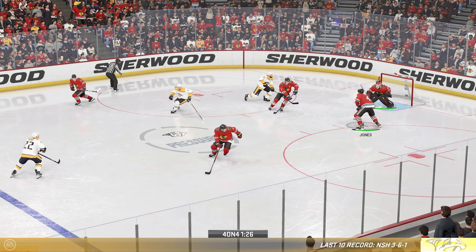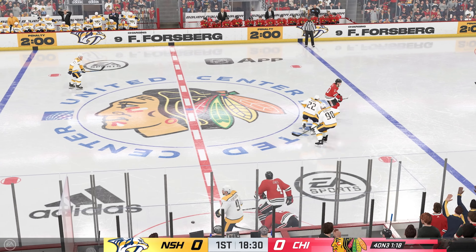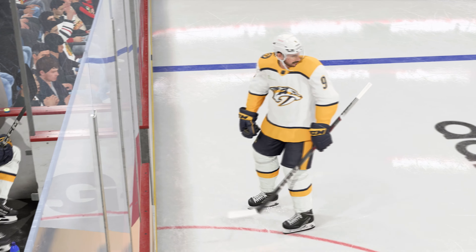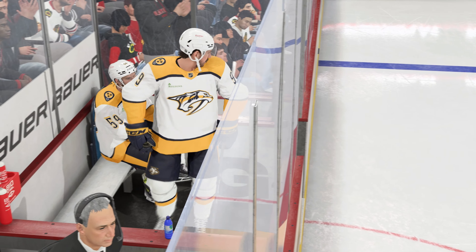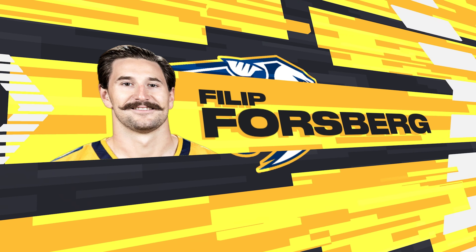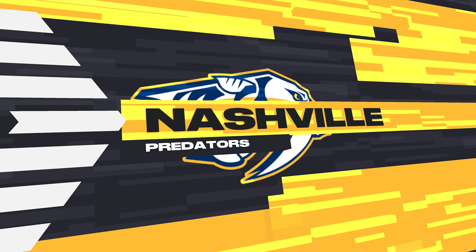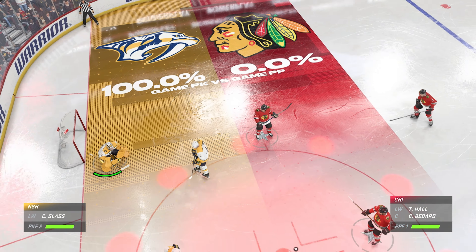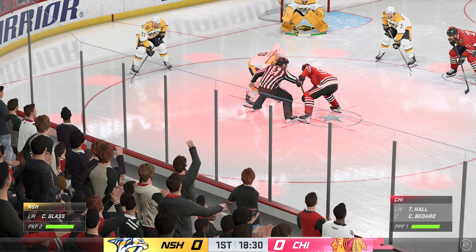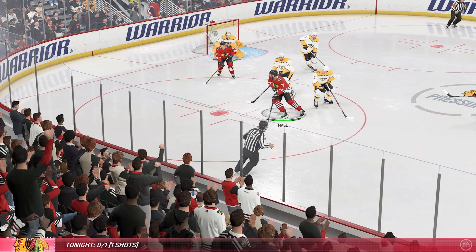Koresh has won the face-off. Delayed penalty looming. Whistle stops the play. The Predators will have to kill off two minutes here, charging the call. Chicago's Man Advantage Unit set to go to work on a four-on-three. What a huge opportunity here. The ability to move the puck, create open lanes, and look for that one-timer.